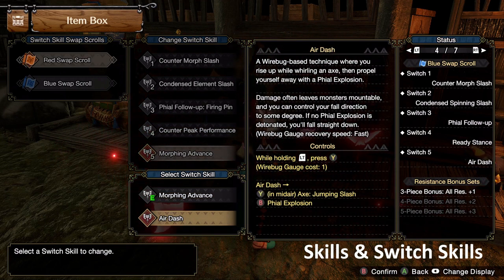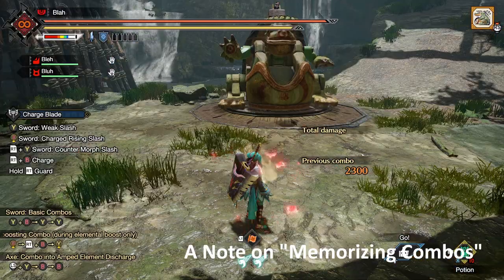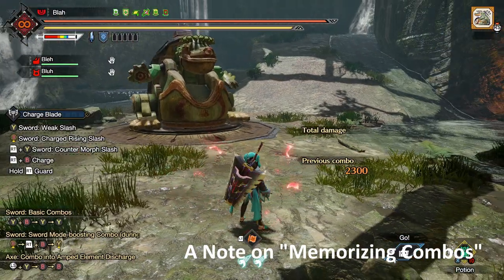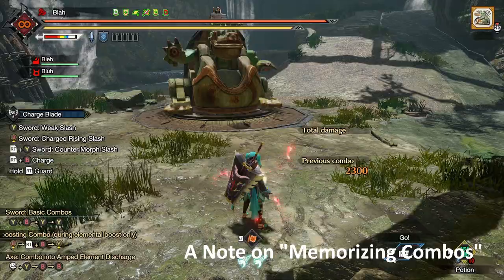Air Dash is obviously only for Savage Axe, so I'm only going to be talking about Morphing Advance here. Okay, so that's the setup. I'm not going to be going over the basic Charge Blade moveset — I'm going to be assuming you already know most of that stuff.